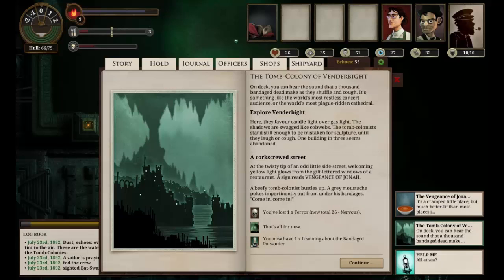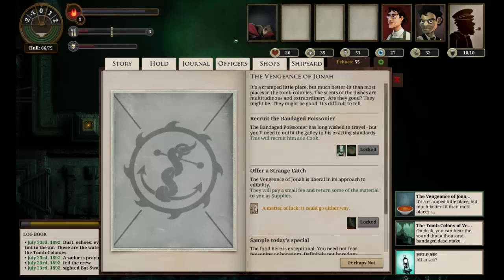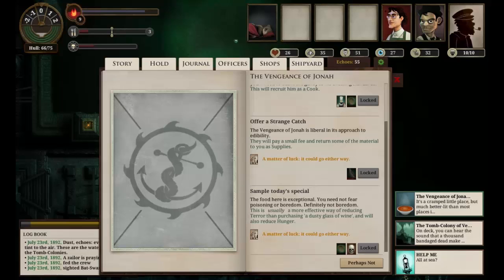At the twisty tip of an odd little side street, welcoming yellow light glows from the gilt-lettered windows of a restaurant. A sign reads Vengeance of Jonah. A beefy tomb colonist bustles up — a grey moustache pokes impertinently out from under his bandages. Come in, come in. We've lost some terror and we've learned we have one learning about the bandage Poissonia. We can't recruit him yet — we need 300 echoes and to find him. We found him, but we don't have enough money. We're five echoes short of sampling today's catch.